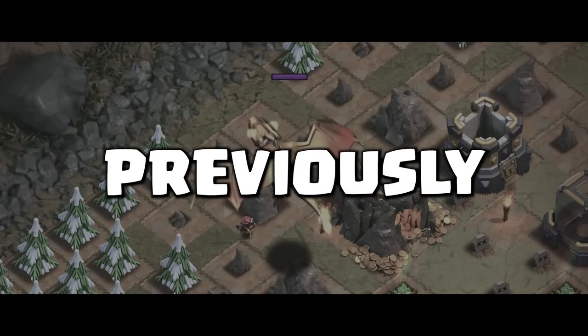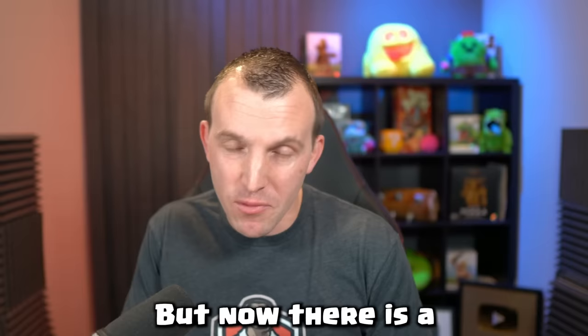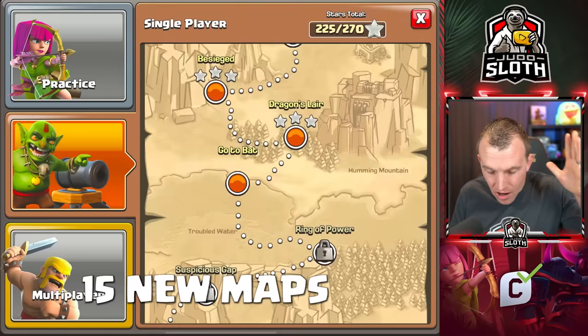Previously, the Golden Dragon ruled the Goblin Maps, but now there is a new boss in Clash of Clans. 15 new Goblin Maps — I am going to beat them all in order to teach you exactly how to do the same.